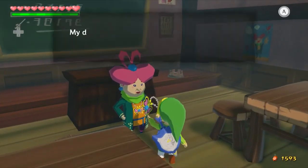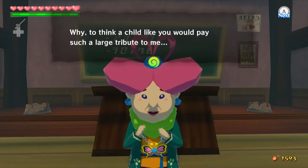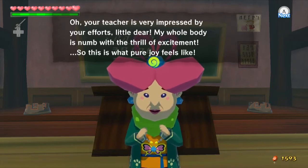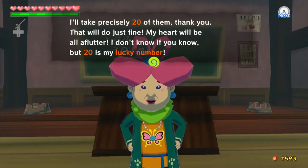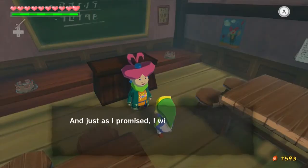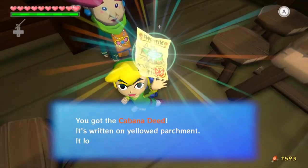We're not done with her — we give her more joy pendants. 'Did you bring me more joy pendants? How many? 25? I'll take precisely 20 of them — 20 is my lucky number. I promise I'll reward you.' And we got the cabana deed! It's written on yellow parchment, quite old.